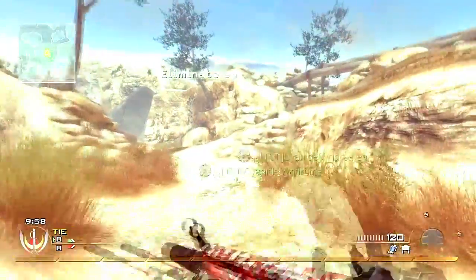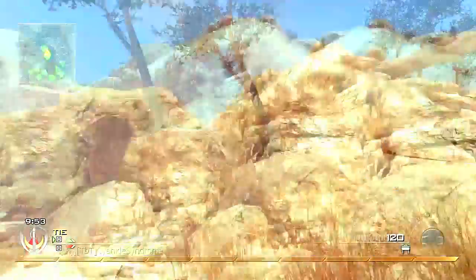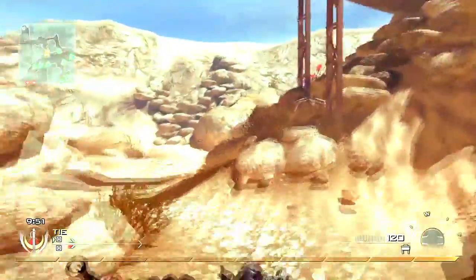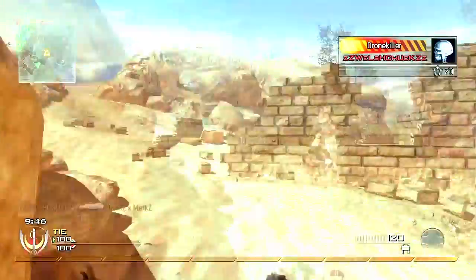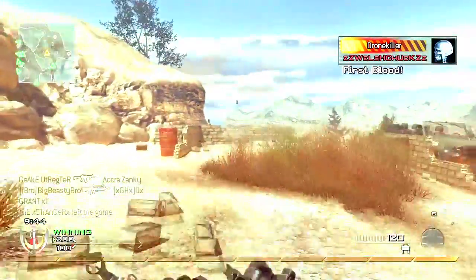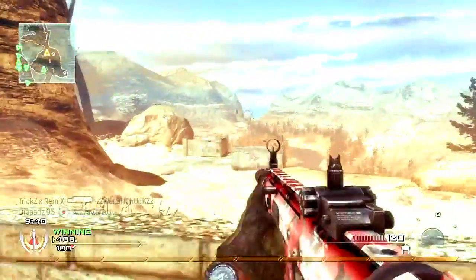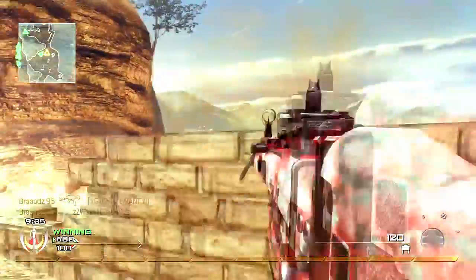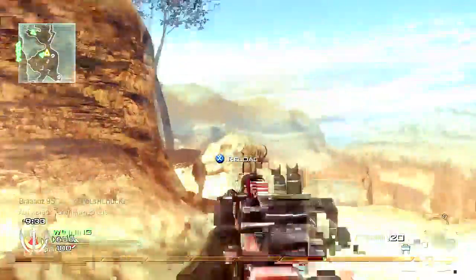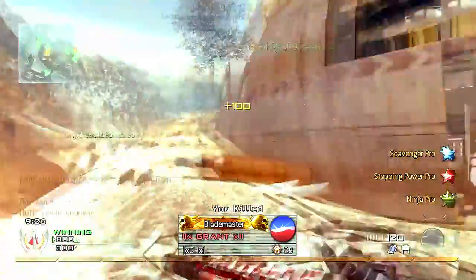This gameplay is more of a mixture — I wouldn't say rushing and I wouldn't say camping either. I'm trying to run in and get a fast Team Deathmatch. I really do catch some people off guard. It's a Ground War gameplay so there's a lot of people, and I'm running the killstreaks UAV, Counter UAV, and Harrier. The airstrike comes in and gets me a few kills, and then the Harrier stays up in the air and gets lots of kills in this gameplay as you can see.